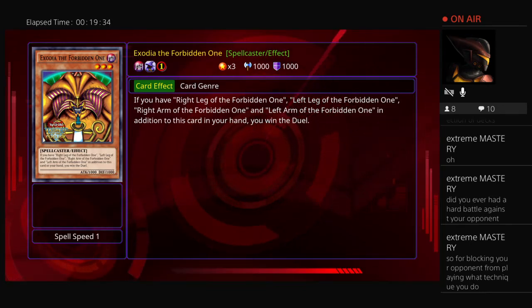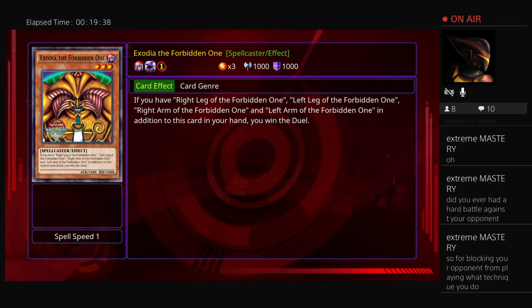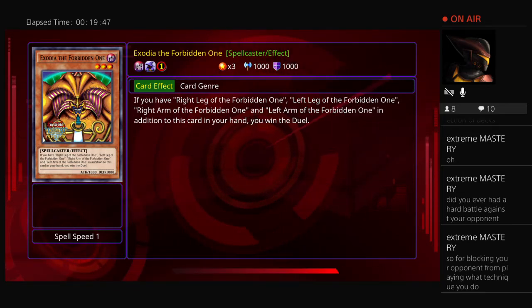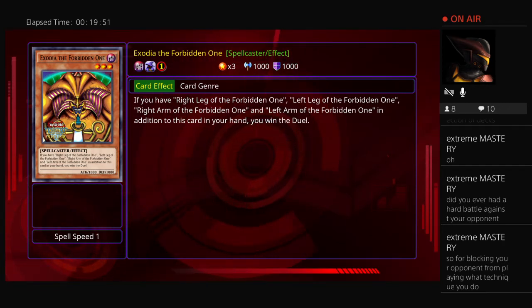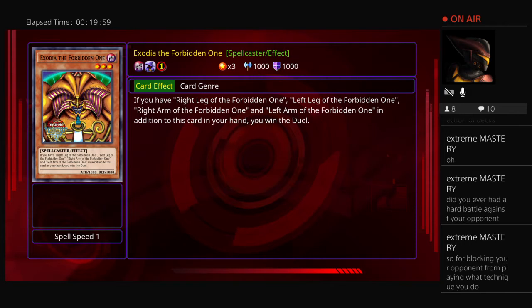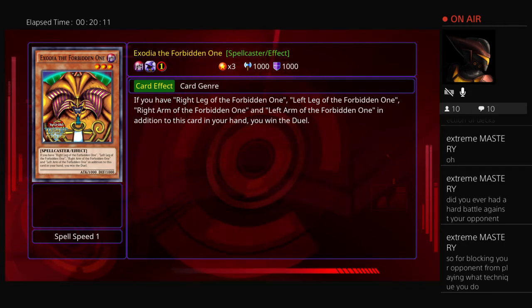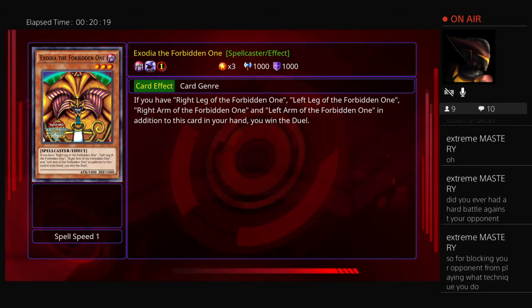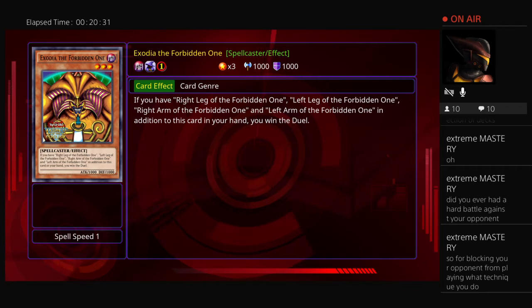I think that covers it for Exodia the Forbidden One. To recap: no cards like Solemn Strike, Divine Wrath, or Mind Drain can stop Exodia's win condition. Once the video is done it will be uploaded to YouTube so you can review how to effectively utilize Exodia the Forbidden One as well as how to counter someone who is using it.